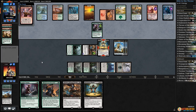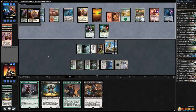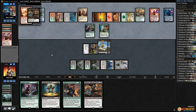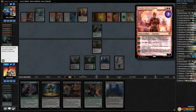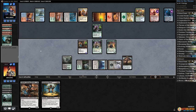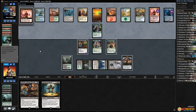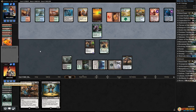Kills our Marionette Master — should have sacked it there actually. Channeler Initiate, land, cracks the Clue, Sweltering Suns. We gotta make Yahani indestructible. Pumps our Yahani, opponent passes. Really need to kill planeswalkers. Tireless Tracker, play Westvale Abbey, get a Clue, Dusk Watch, pass the turn. These planeswalkers are super annoying and we have not found a Throne. Opponent ticks up Chandra, Magma Spray can kill one of our creatures.